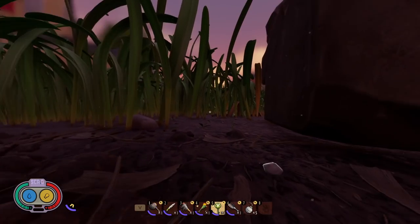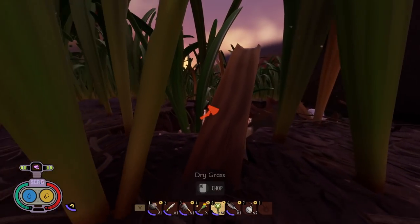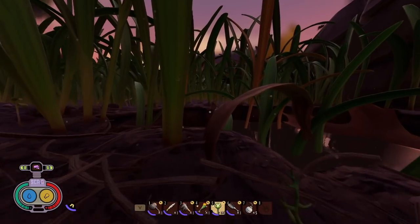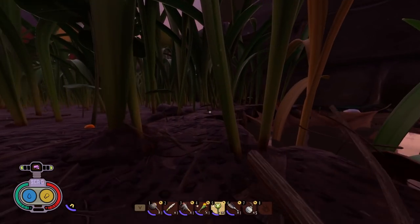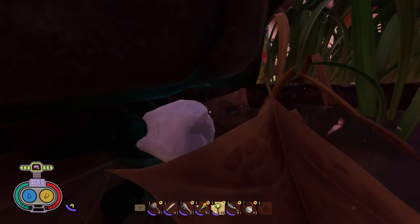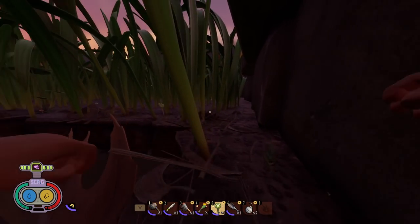The first one in the grasslands area is going to be just past the fence line, along the retaining wall. You'll notice it's down here against this wall — what you're going to have to do is jump to the leaf and then break it with the hammer. So head over here, hop onto this leaf, and you should be able to crack it from there and grab the piece out of the middle.